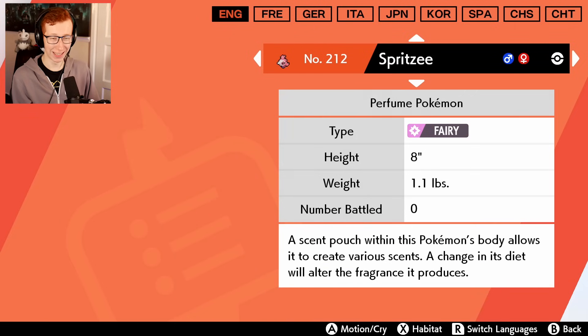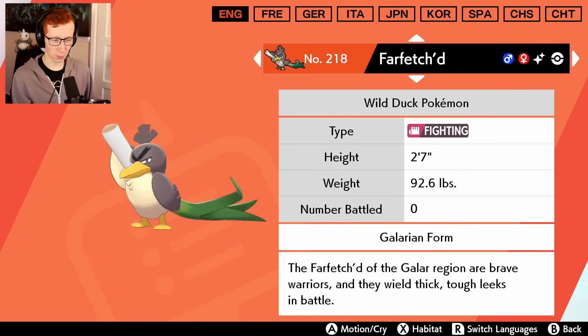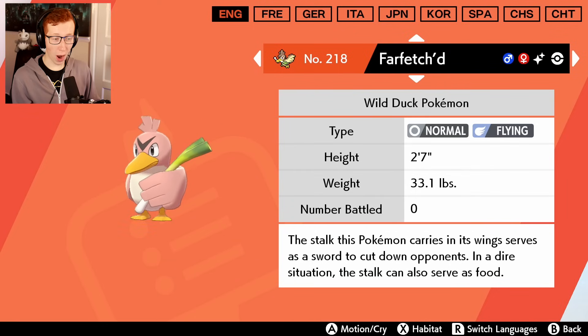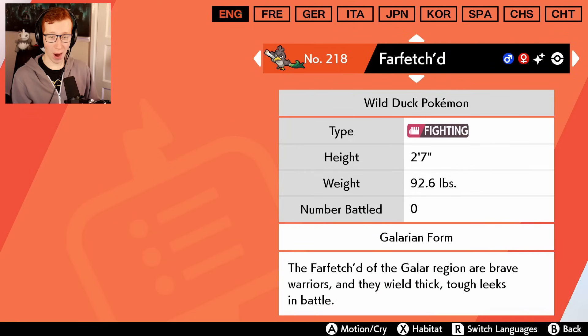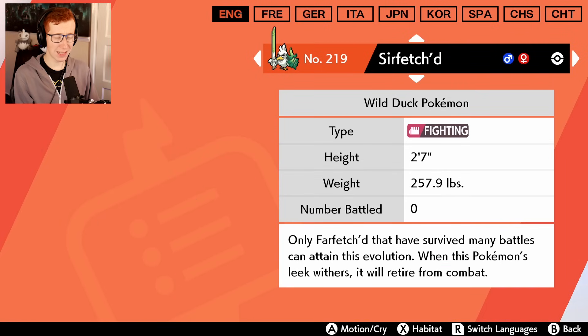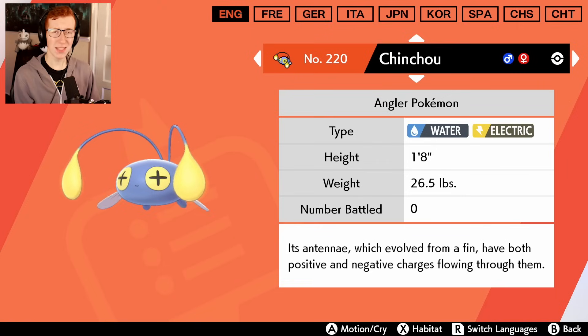Galarian Farfetch'd now - I love this new design. I'm pretty sure I got spoiled on this, but wait - where's the change? Are you serious? It has a slightly more yellow belly. Is that it? That's all they did for the shiny. Are you genuinely serious? Why did you do that? You ruined the new Farfetch'd and it's so cool too. At least they did something with Sirfetch'd - made him a yellow ducky like a rubber ducky in a bathtub, fine. But so much opportunity wasted.